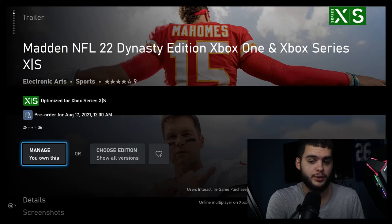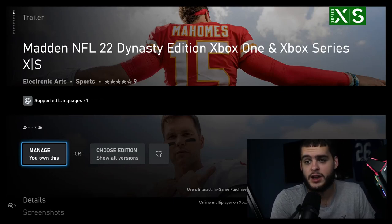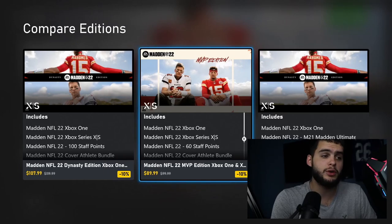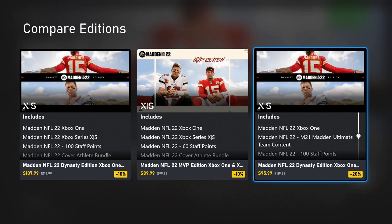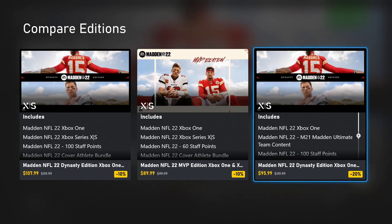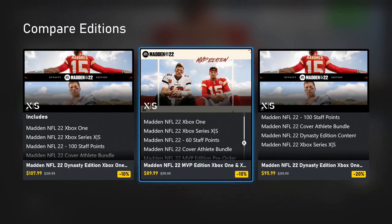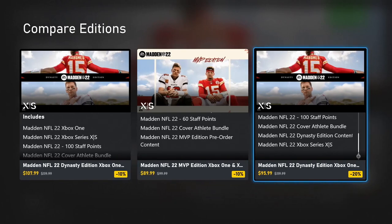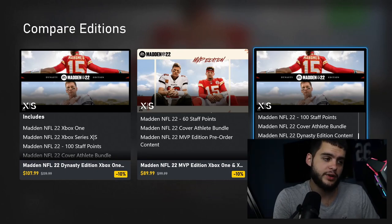It was $95 something — after tax about $102 — versus $120 to $130 otherwise. Cash is cash; save it for packs if you want. You can see on screen the $95.99 version versus the $107 MVP Edition. For just $6 more the top edition gets you a good amount more stuff, and since we play Madden enough it's worth it.